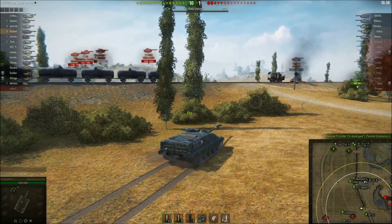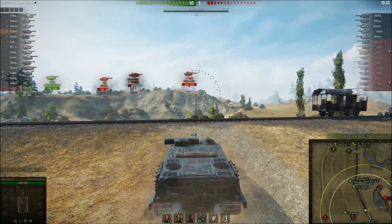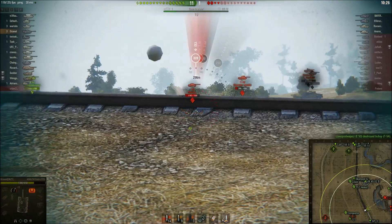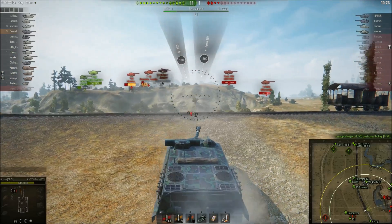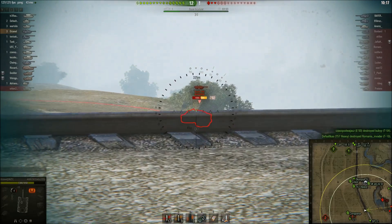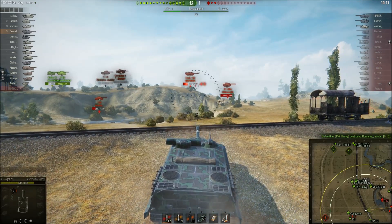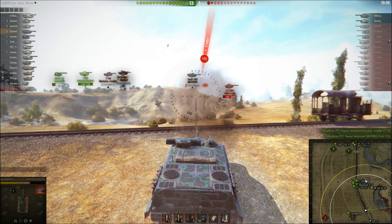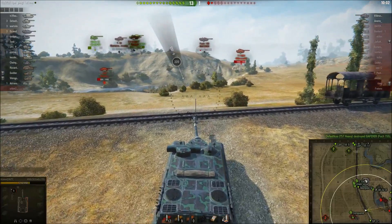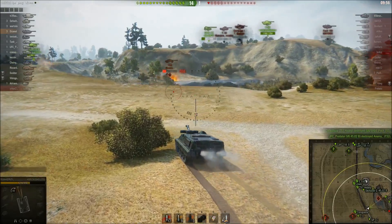There's a nice E4 there, I can get some nice damage. I'm going to go for the easy damage here, don't want to bounce on the Foch. I'm spotting — if I can pop a round into this guy that'd be nice. I'm going to stay up and peek back and forth to get that assist damage, so shoot him up boys — hunting season is open! The E4 is shooting at me. It seems quite weird to get the gun marks with this kind of game.